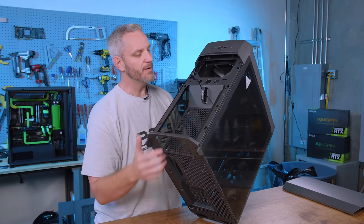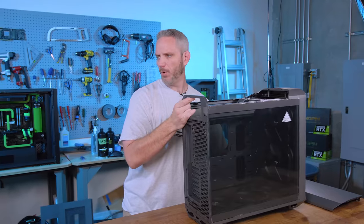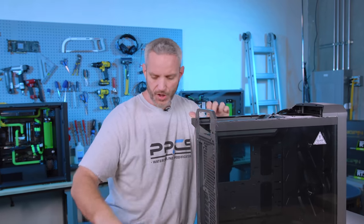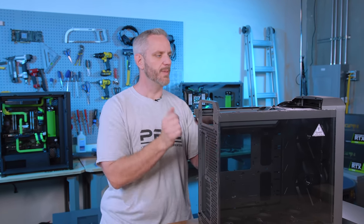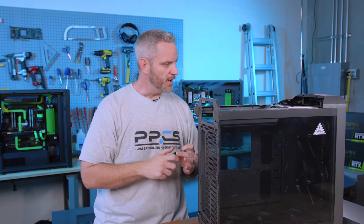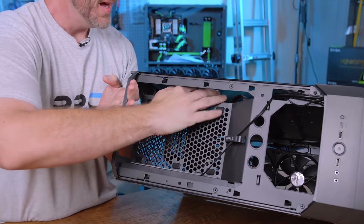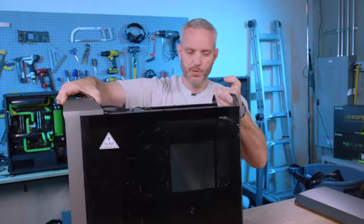You can have one 140 or 120mm fan on the back to help exhaust air, plus whatever your power supply is exhausting. There are three different size holes here — I'm assuming for fill ports — so you could have a nicely hidden fill port. If you need to top off your open loop, just take the panel off and put a funnel in there. For cable management, there's a gap allowing you to bring cables down through grommets and into the rear chamber.